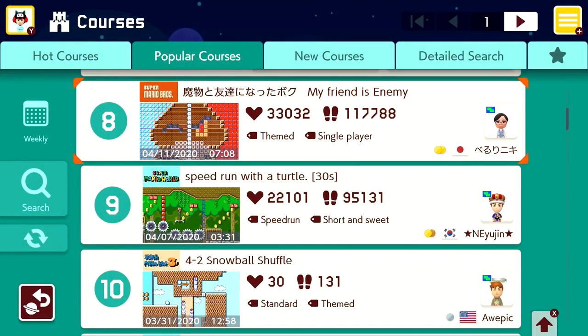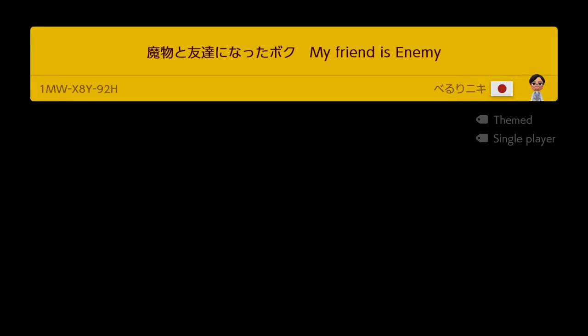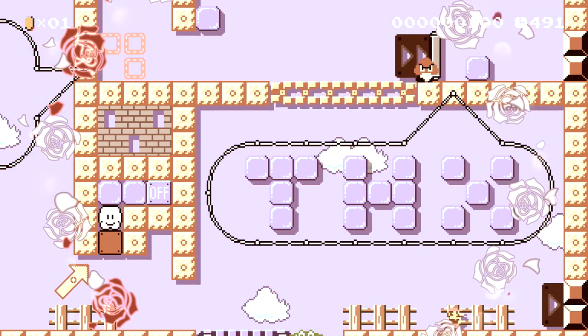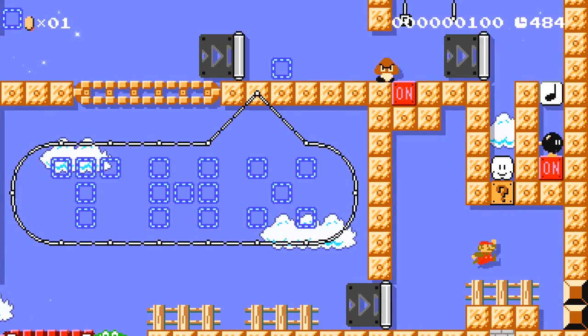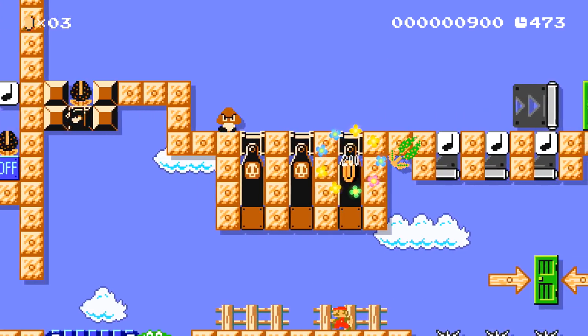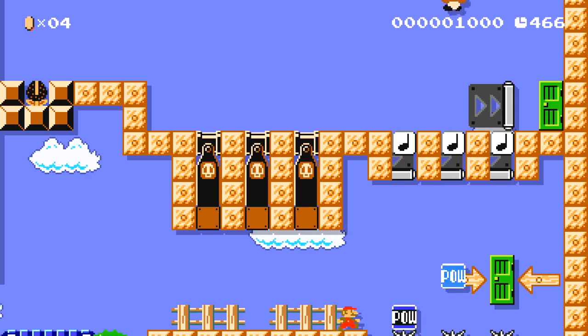Next up, level number eight — My Friend is Enemy. We've got to help the little Goomba up there. No problem, buddy! Oh, and we get to work together. Give him a little spring to his step and boom — we can keep moving forward. We'll just keep helping each other out like buddies. He's fine — he doesn't get hurt by those things. Maybe there's something he can do for me. Very fascinating level so far.